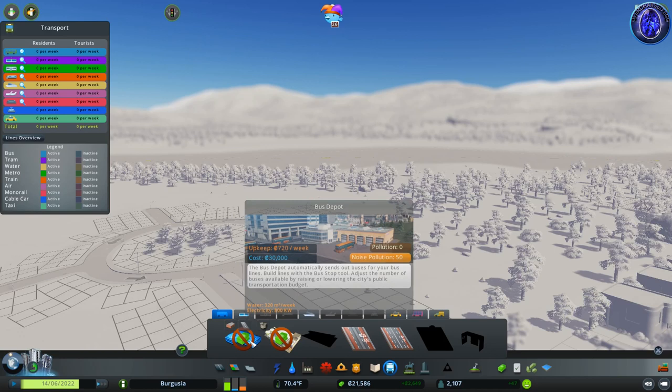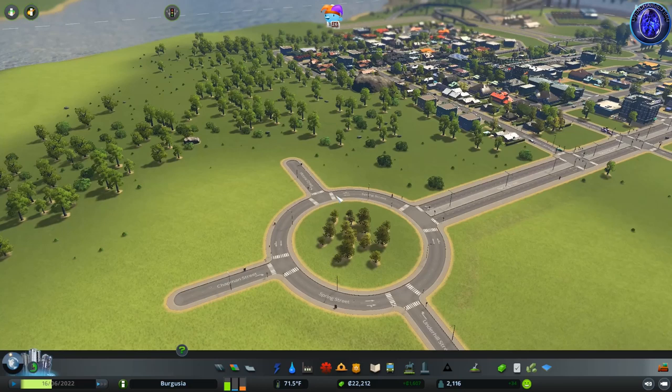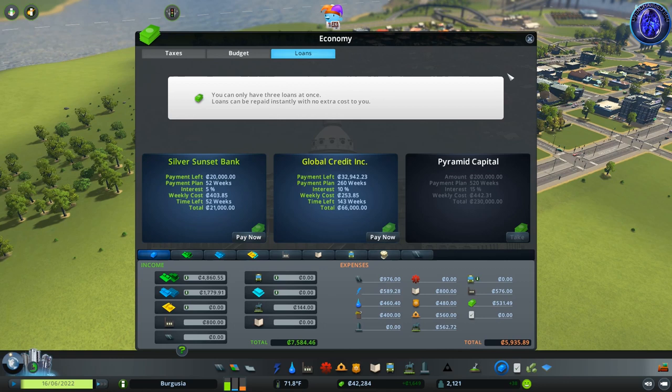Last episode we unlocked bus lines, which is fantastic news. We have the bus depot and also the biofuel bus depot. Biofuel buses are essentially just the green version — they're a lot quieter but can carry just as many people, and there's very little other difference. If you're going for that green city feel, you probably want to go ahead and grab the biofuel buses.